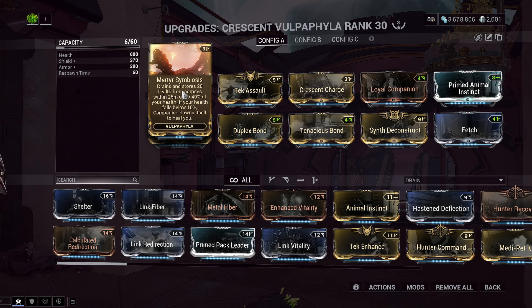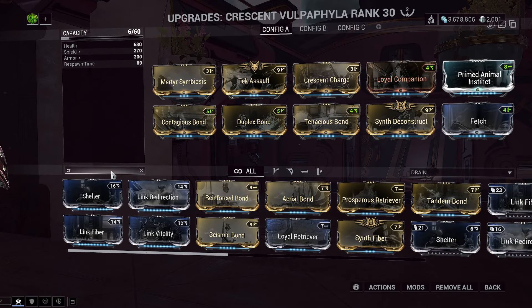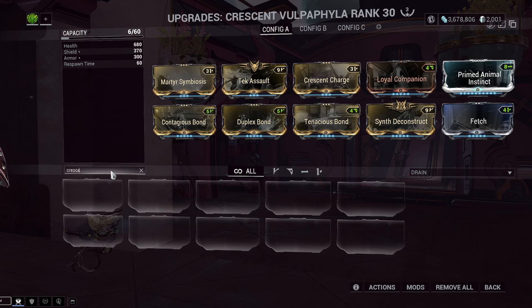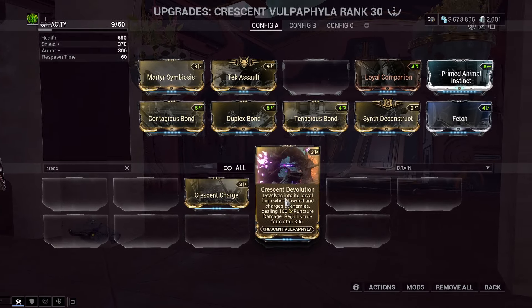That is a really powerful combo for the Vulpophyllas to do. But again, that is all the Vulpophyllas — you can't really say this is Croissant-specific. So let's go over the Croissant-specifics and see how this breakfast sandwich does. We have two mods: Croissant Charge and Croissant Devolution.